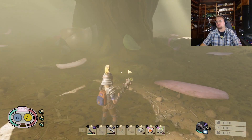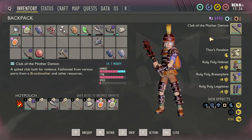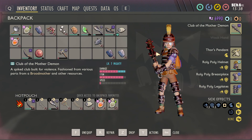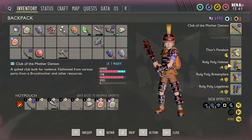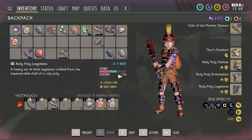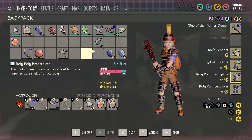First, let's start with gear. You should have the Club of the Mother Demon, either mighty or salty — preferably salty because the praying mantis is actually weak to salt damage. Salt damage is her only weakness, and since the Club of the Mother Demon is generic damage, it helps do more damage to her. I have Thor's Pendant for the extra bonuses. The Roly Poly Helmet — obtained by killing roly polies — is set to sleek for block strength and block stun, and the other two armor pieces are set to bulky for the additional defense and resistances.